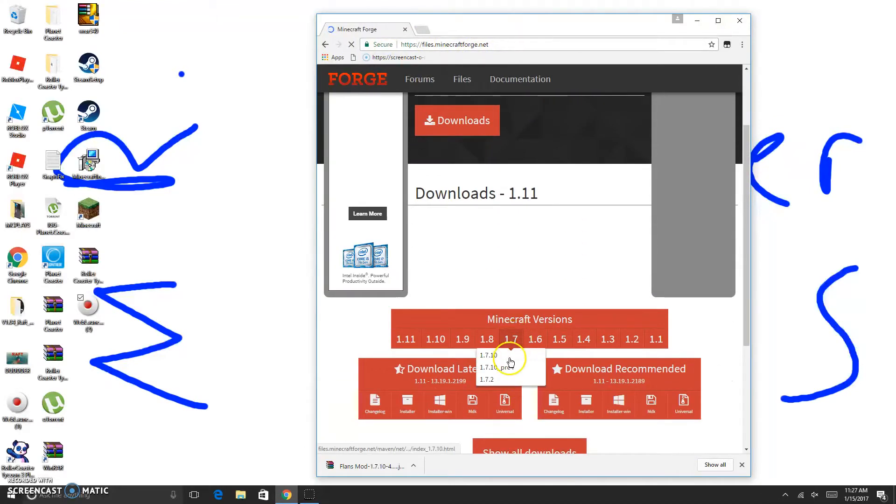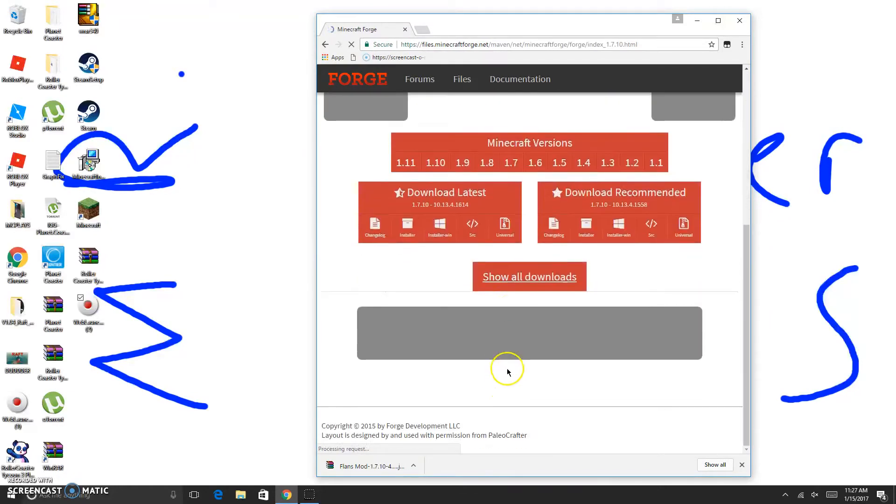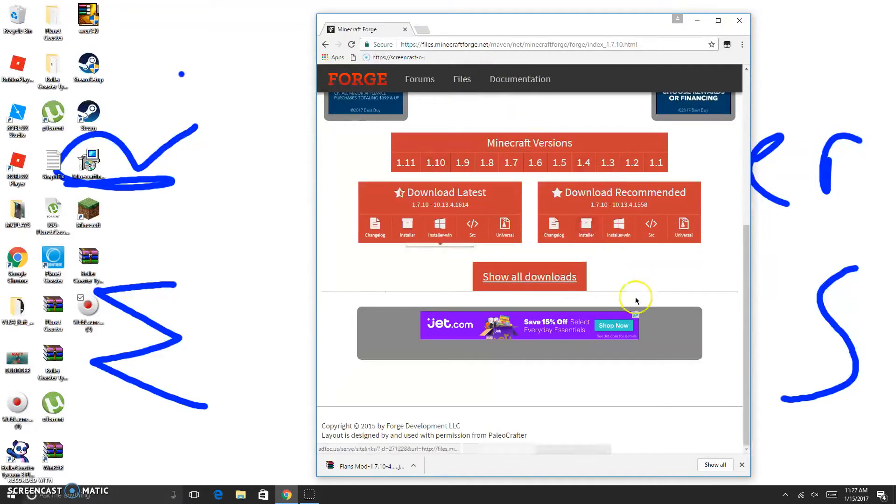Go to 1.7.10 and click 1.7.10. Now click download recommended and go to installer. I forgot I reset my computer so I will need to get it. You might think it's slow, but it's just because I have downloads going and this website's slow no matter what. I have a terabyte hard drive with a lot of big programs on my computer.